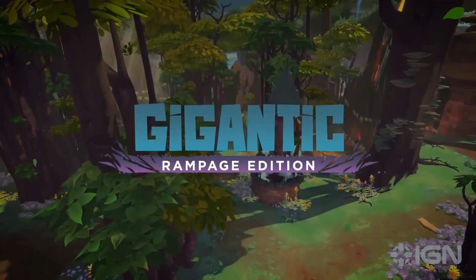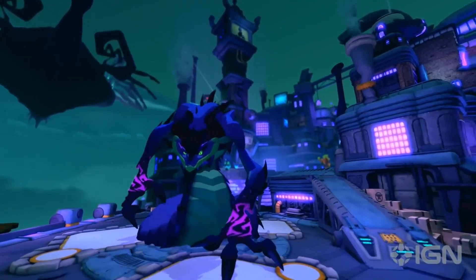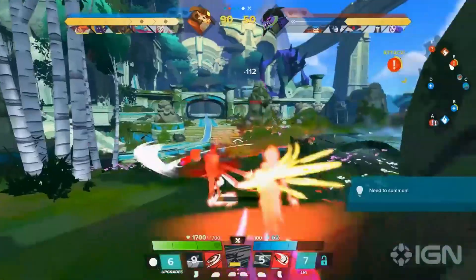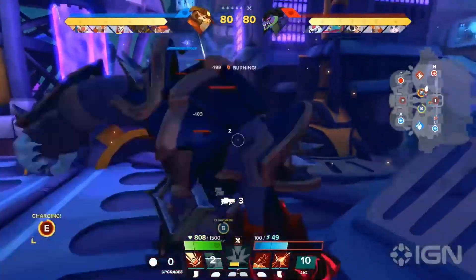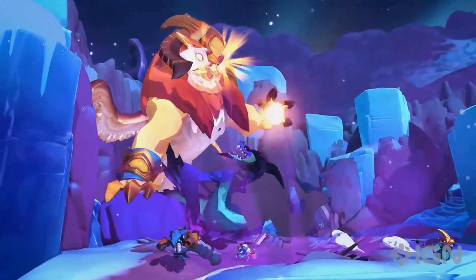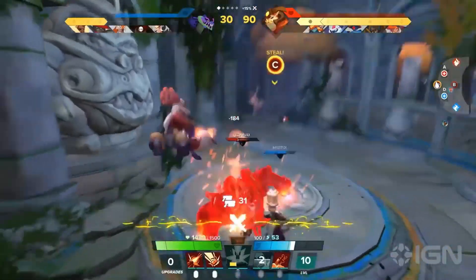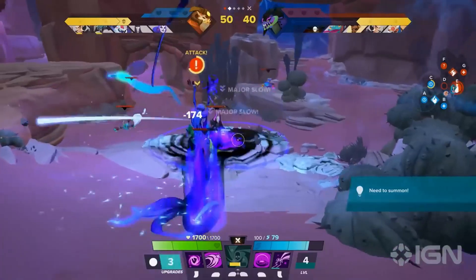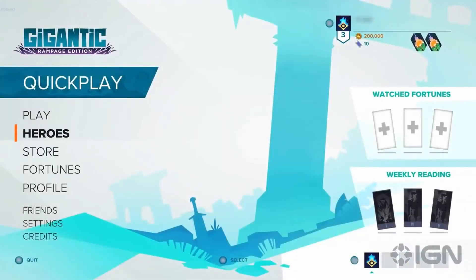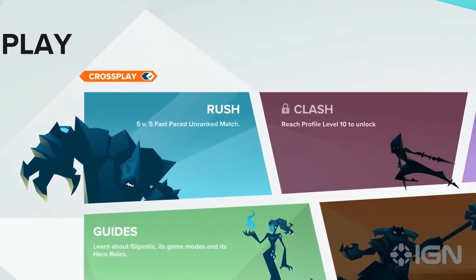Gigantic Rampage Edition is coming soon. Here is a quick crash course to prepare you before you jump off the airship. Gigantic Rampage Edition is the premium and definitive release of the original 5v5 MOBA hero shooter Gigantic, where you battle against and alongside massive guardians to control the battlefield. Rampage Edition brings back everything from the original Gigantic and introduces a ton of new content. In Gigantic there are two main game modes to choose from: Rush and Clash.